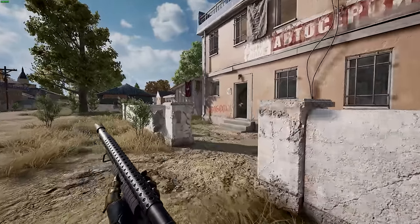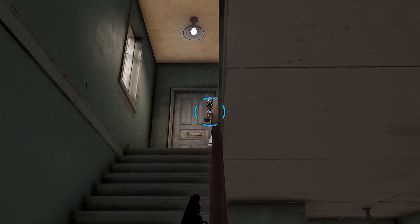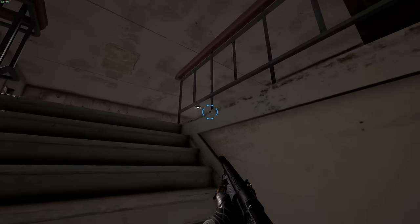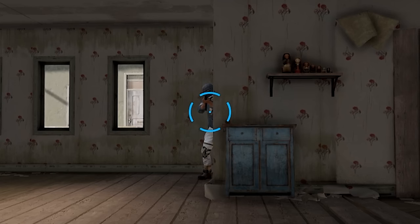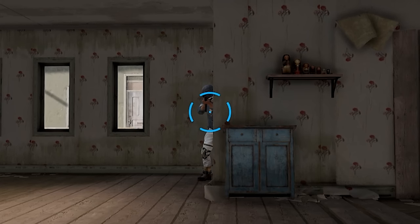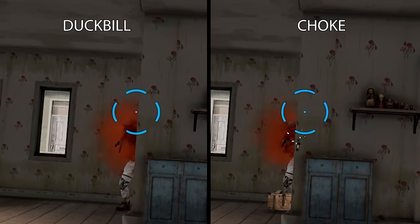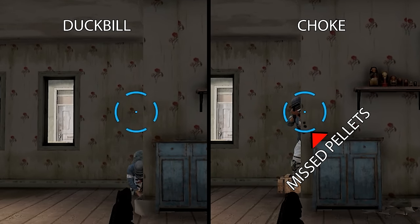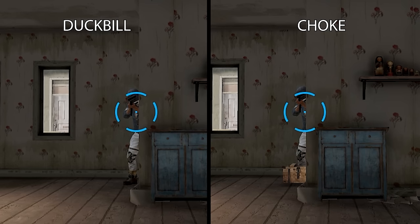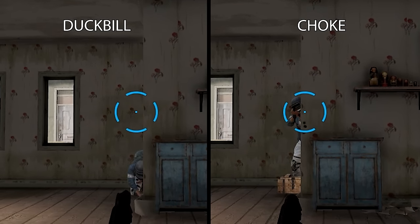The reason this is important when talking about a duckbill is that if an enemy is peeking a corner, or you come around the corner to peek an enemy, you'll often only have a portion of the enemy's body visible. If you were to shoot with a choke, the circular spread would result in missed pellets hitting the corners of the building walls or whatever cover he's behind. With the duckbill, you'll be able to land a high-precision shot without having a single pellet miss the enemy's body.